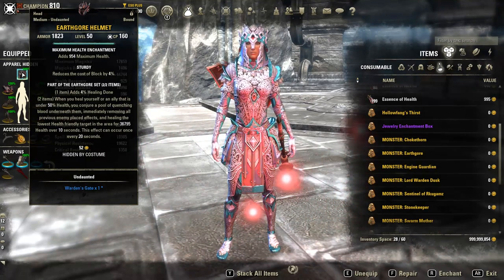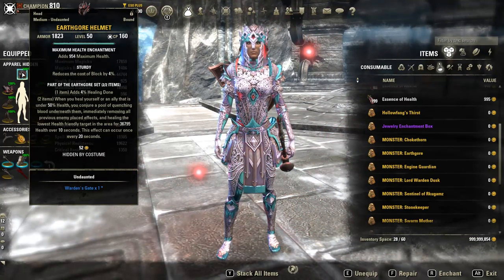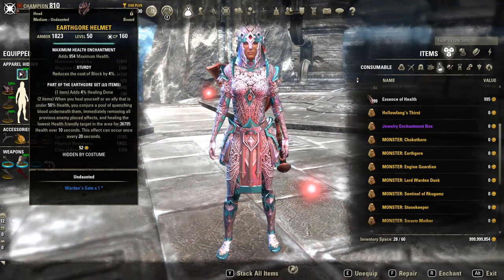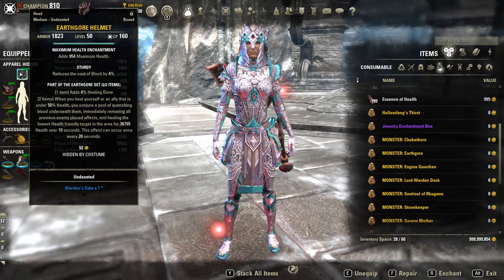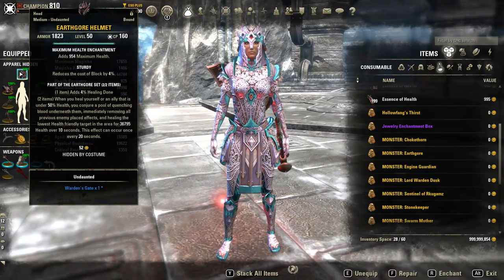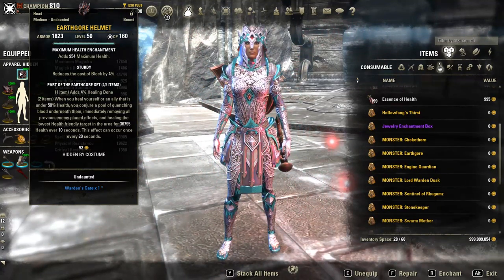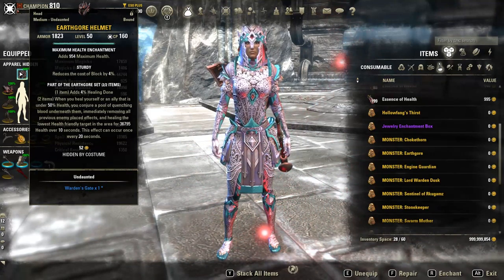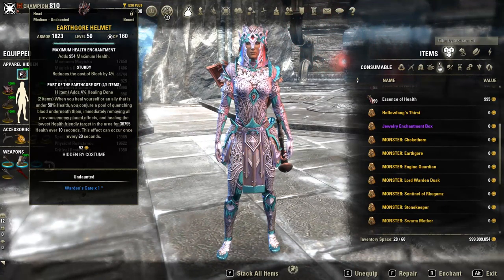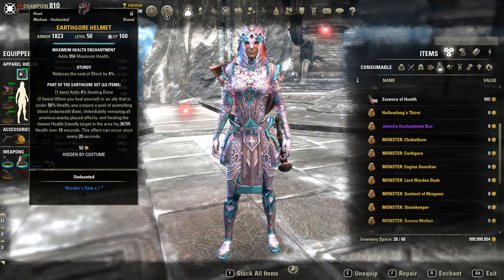EarthGore will proc once every 20 seconds and last for 10 seconds, so effectively it procs again after another 10 seconds. It provides a large amount of healing but only heals the lowest health-friendly target — that's a downside. It also removes all previous enemy-placed effects, which is really nice for fights with a lot of AoEs, snare AoEs, and dot AoEs. Keep in mind it doesn't continuously remove all enemy AoE dots — it just removes the effects that were there before it proced.